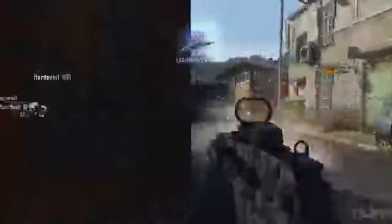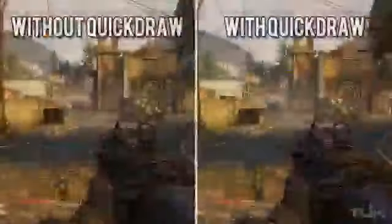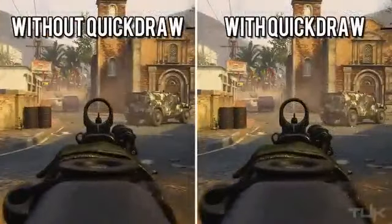The sole purpose of selecting the Quick Draw handle as an attachment is to decrease the time to aim down sights for assault rifles, SMGs, and shotguns. The time to ADS is decreased by 50%, while for LMGs it's only decreased by 25%. Weapons that take longer to ADS to begin with receive more benefit when using Quick Draw — very simple, very effective, and straightforward. Here are a couple of extremely slowed-down examples of the impact of Quick Draw.